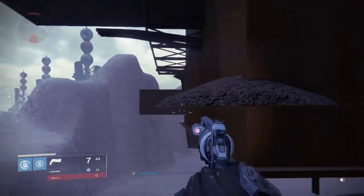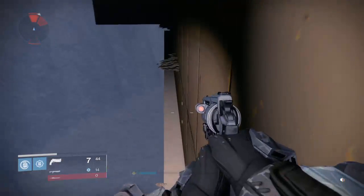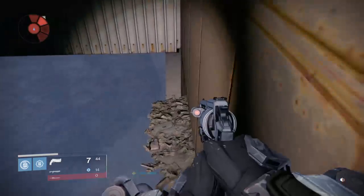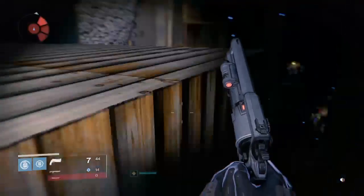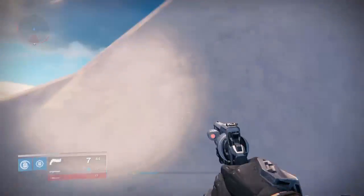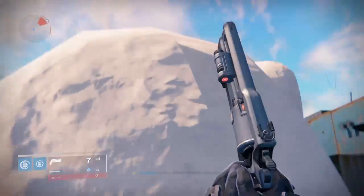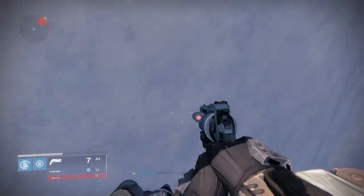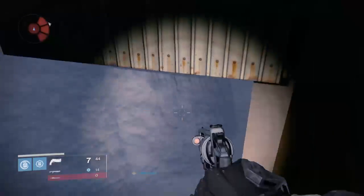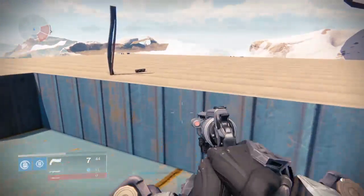If you want to know how to get into the Skywatch area a bit faster, you just jump up here. You'll see these right here all the way across — you can literally just jump up there. Let's take the easier way. Just jump up here.